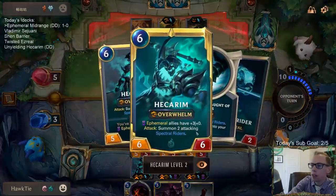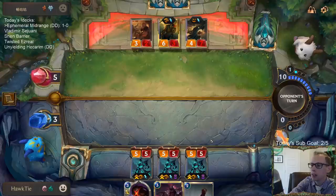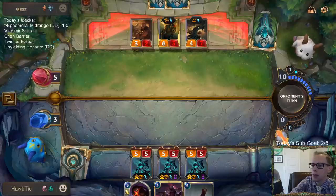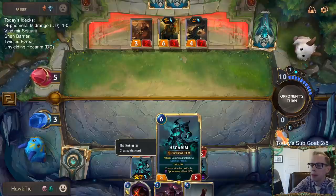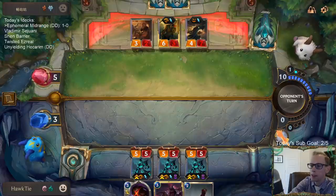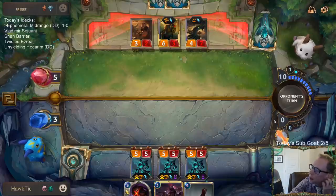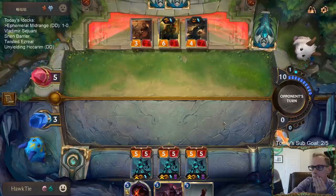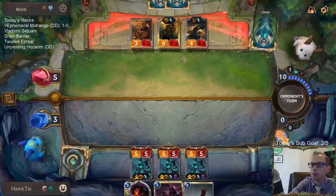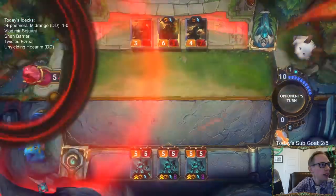All our Ephemeral allies will have plus three from each one, so plus nine power. The two Hecarims would be 14 power attacking. I don't even have to attack with this one - I can just attack with the two Ephemerals and put four other Ephemerals into play, still all attacking. They have a lot of things that could kill me - their damage is doubled - but they didn't have it.